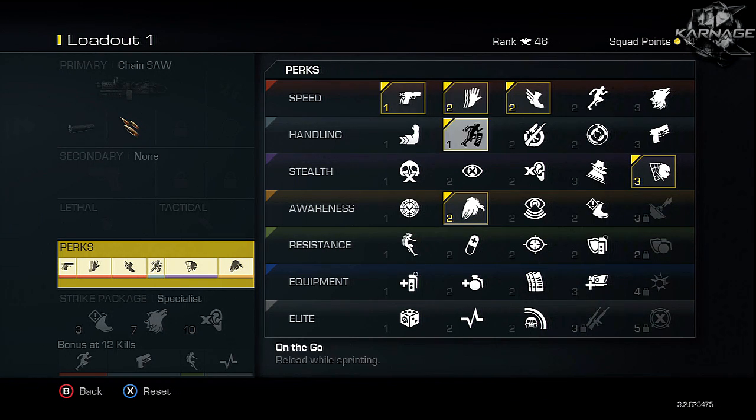Sleight of Hand is a must on this class — that's what makes this LMG feel like an SMG. You can literally run and reload this gun and it feels lightning fast, taking only about four to five seconds to reload. It takes away that sluggish LMG feel. Then the final perk to complete this is Agility, which eliminates that last bit of sluggishness with the Chainsaw, increases movement speed, and just makes it feel really good.